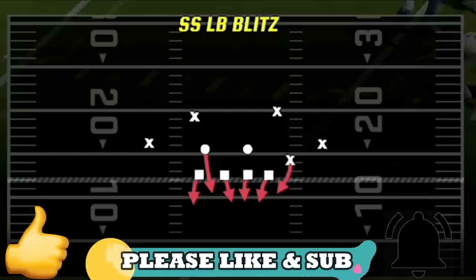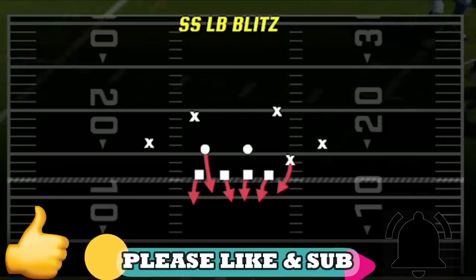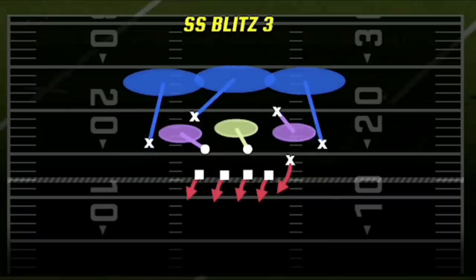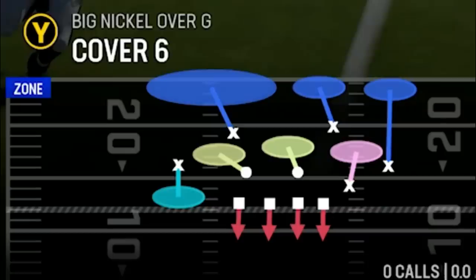My audible plays are the SS Linebacker Blitz — probably my favorite Man Zero blitz play, even though I use several from this formation. I also use the SS Blitz 2 and 3 as I get the same blitzing box safety but with different coverages to mix in and confuse opponents. The last play might be my favorite: the Cover 6 or Cover 9, since they're really the same play just flipped.